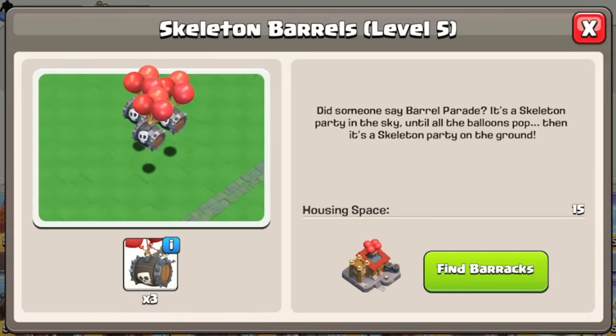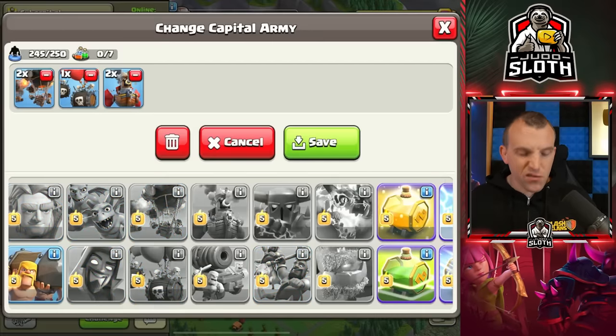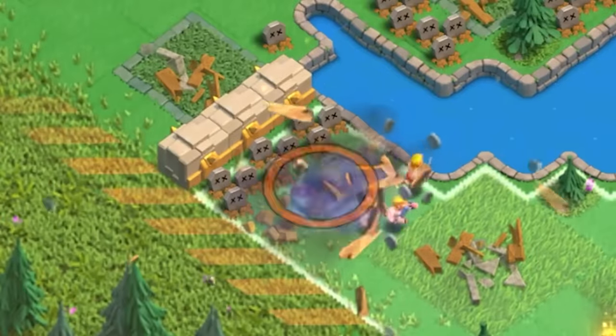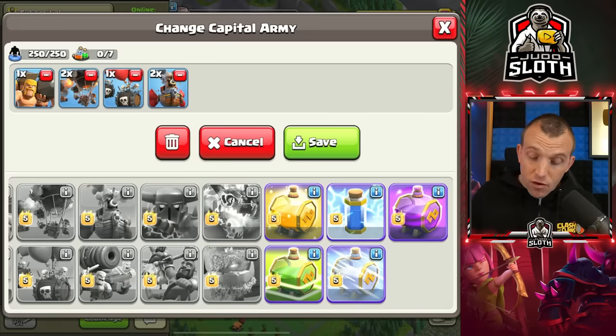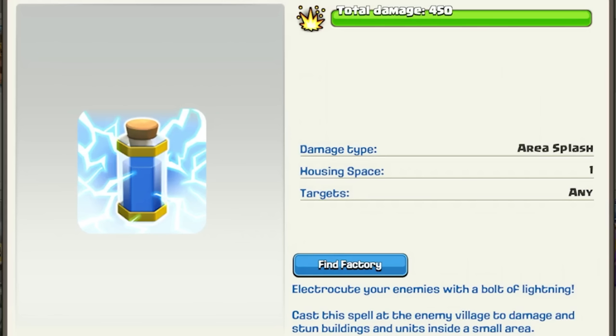The third and final troop unlocked within the Balloon Lagoon district is the skeleton barrels. You gain three of these when you cook one of them up. To finish off the army we might as well take a battle ram. This can be good to break open walls and expand the deployment area.